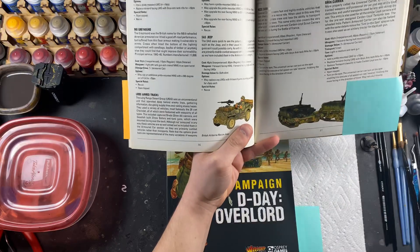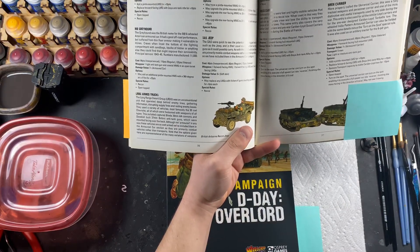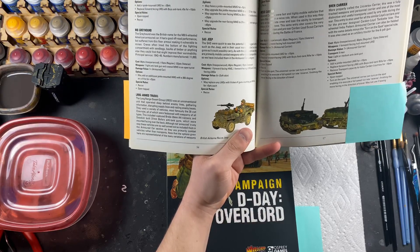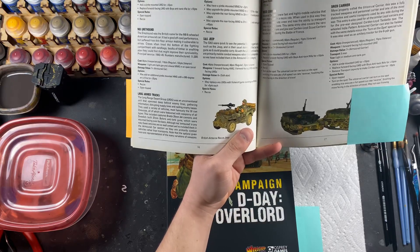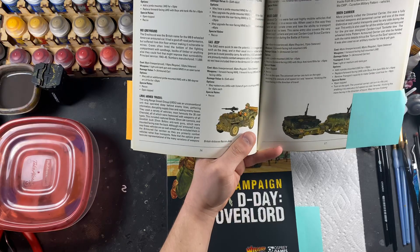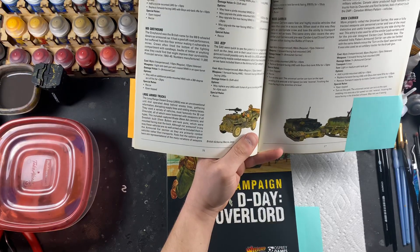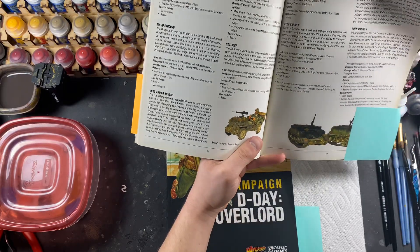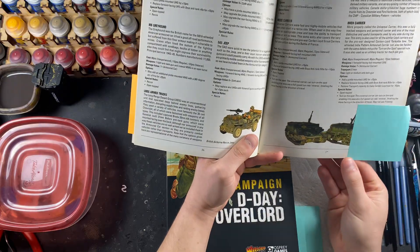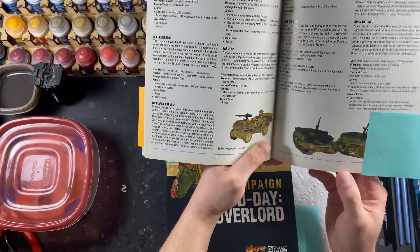Additionally, the Bren carrier is seen en masse in several British armies, because for 60 points — or 70 points with the second LMG as a 10-point upgrade — you can take two LMGs, carrying five men on a tracked transport that can make a full reverse rate move because of the turn-on-the-spot rule. These are great for moving weapons teams; put in a flamethrower and a PIAT if you like, or traveling small groups of infantrymen such as commandos or airborne in small pods.